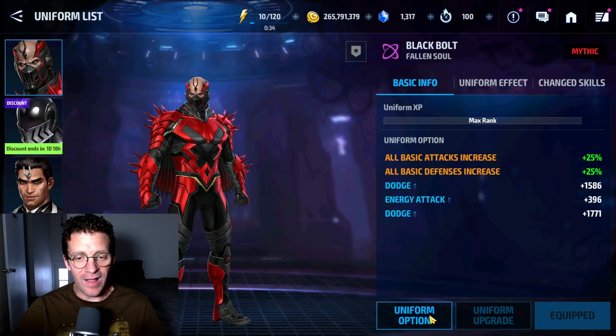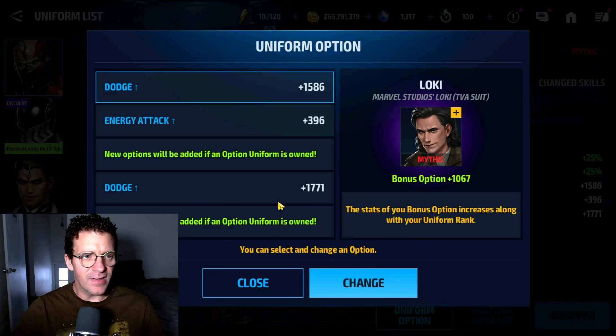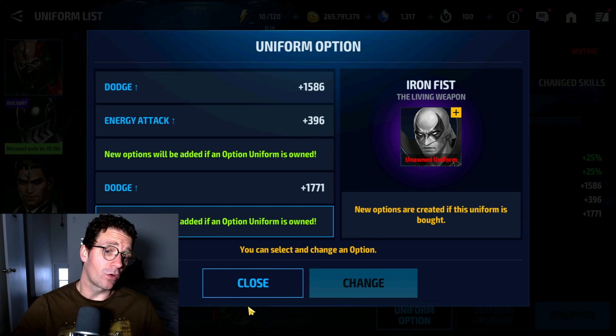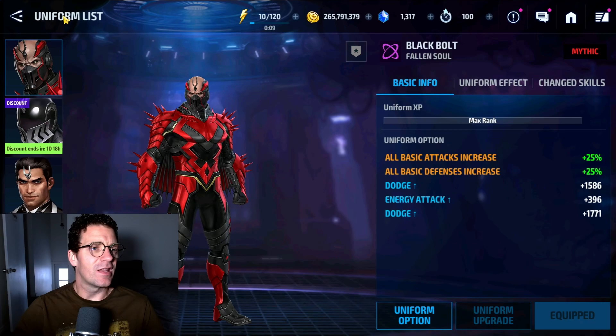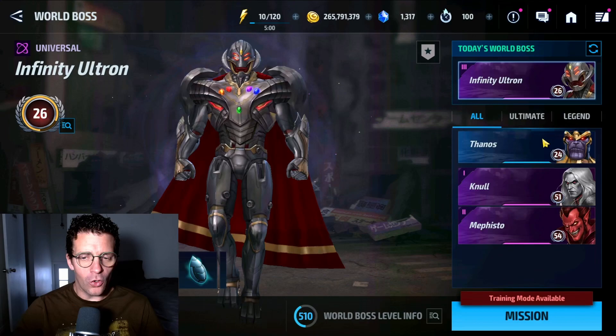Looking at the rest, there's not much good to change. Energy attack here is decent and there is dodge, but we don't have ignore defense. Technically we should get a uniform to get ignore defense and critical damage up, but it's good enough for now. That's the build — let's jump into Wall Boss Legend and see how fast he can clear stage 39.